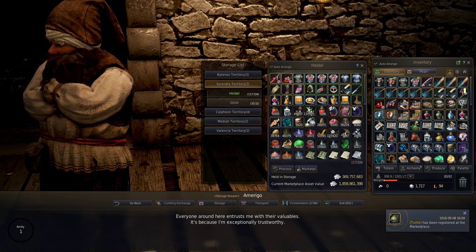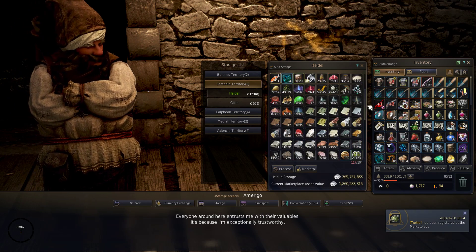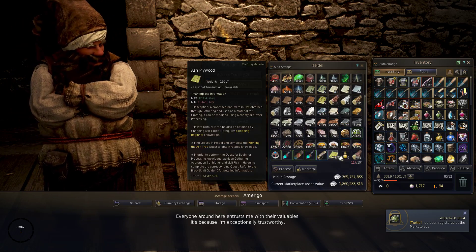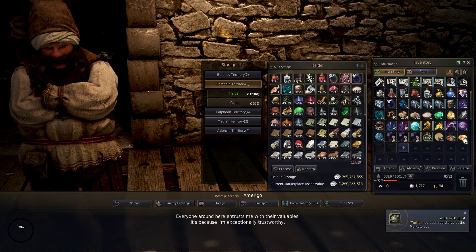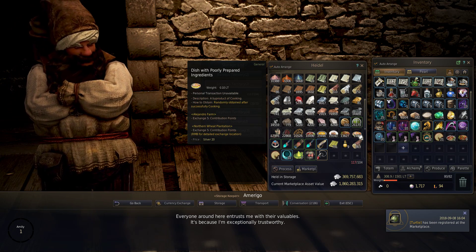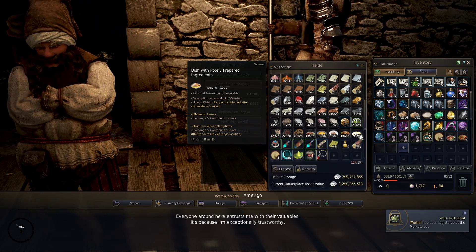Cooking is the easiest method to gain contribution points. Whenever you cook, you will gain an item that allows you to turn it in for contribution points, and that item is the dish with poorly prepared ingredients.